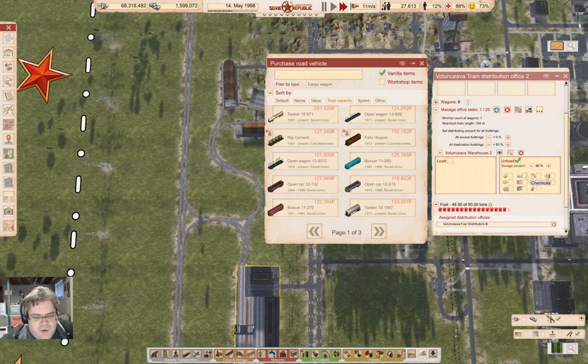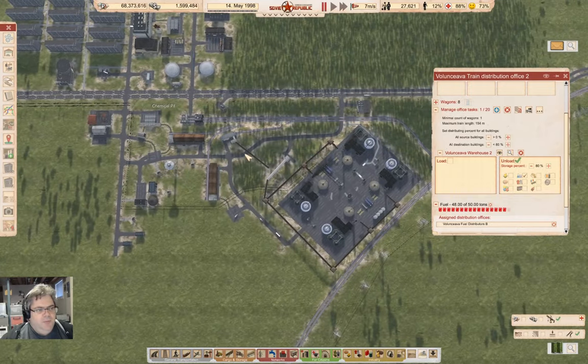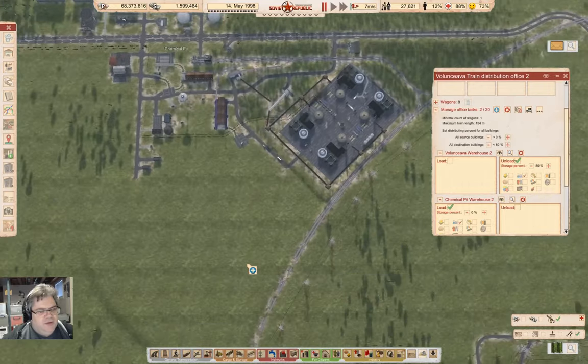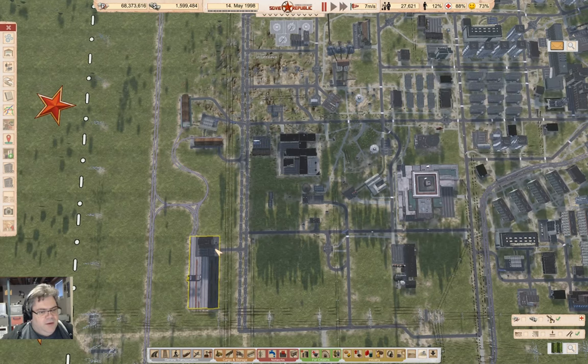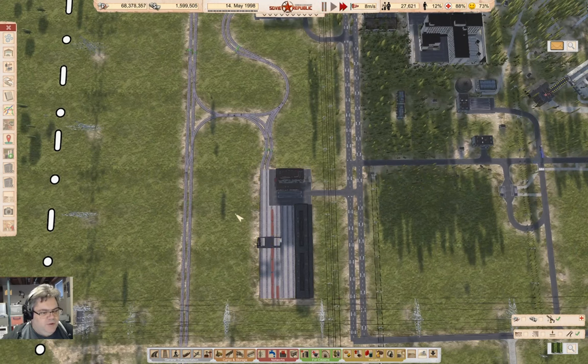Now this stop is going to unload chemicals only for now. We can go up to the chemical pit — I'll pause while I do this — and add this warehouse where we're going to load chemicals, and we'll load them even if it's at zero, so if there's anything to load we'll load those. That should be all we need. Now this should immediately spawn a train. Oh — it spawned a full-length train, that could be a problem.